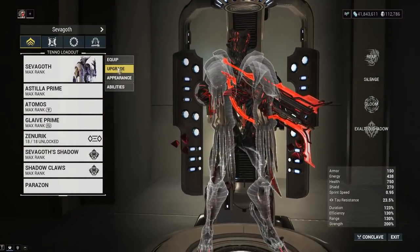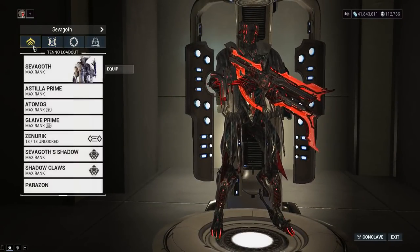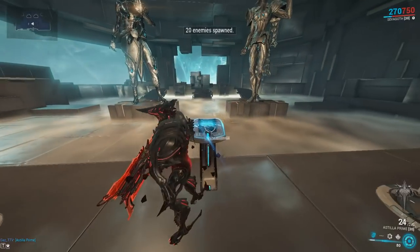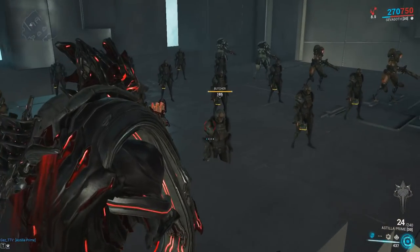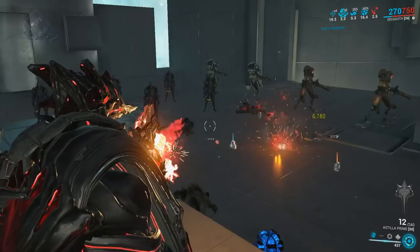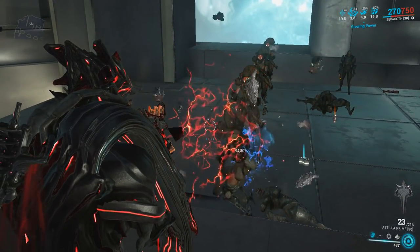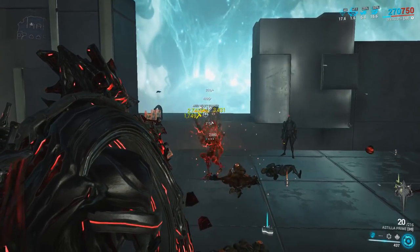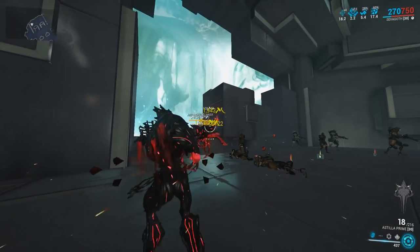Unbuffed — nothing buffing our damage right now — we'll do a damage test and also show some steel path gameplay. No companion, no nothing. We've got a two-piece Vigilante set bonus. We'll summon some Grineer for the viral HM build test. Getting a little closer so we can see what we're shooting at. We'll get a couple of kills on these Butchers to get our Merciless stacks up. As you can see, that's the AoE right there — it's a full AoE weapon so you can spam fire it.